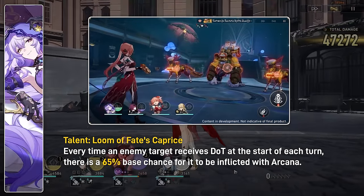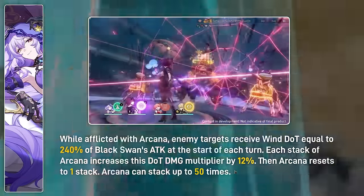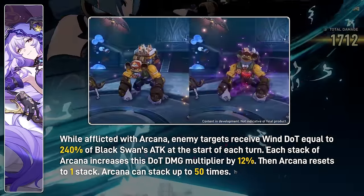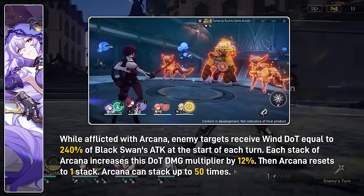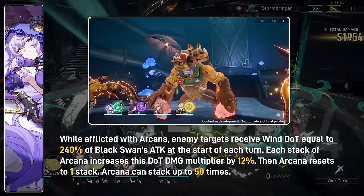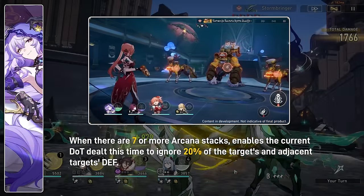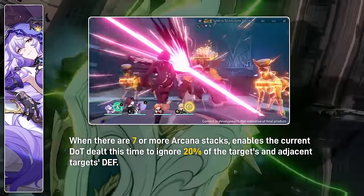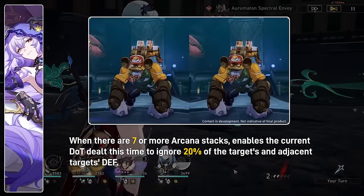Her talent is a wall of text, but in summary: each time an enemy takes DOT damage at the start of their turn, there's a chance for it to be inflicted with Arcana — a wind DOT that deals wind damage at the start of the enemy's turn and can stack up to 50 times. Each stack increases the damage multiplier of Arcana by 12%, so at 50 stacks that's over 500% increased damage multiplier. When the enemy has 3 or more Arcana stacks, that DOT also deals wind damage to adjacent targets. And if the enemy has 7 or more stacks, that DOT ignores 20% of the target's and adjacent targets' defense. DOT teams are already great in AOE — Black Swan will take that to even greater heights.